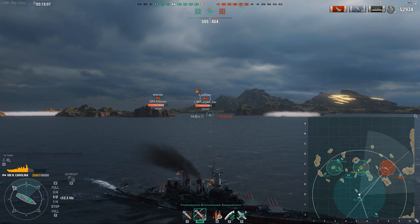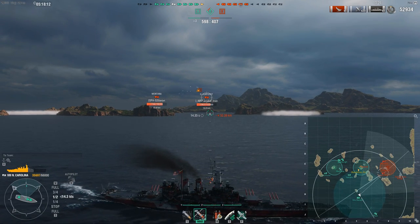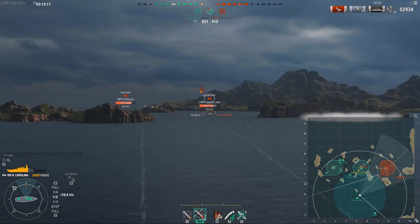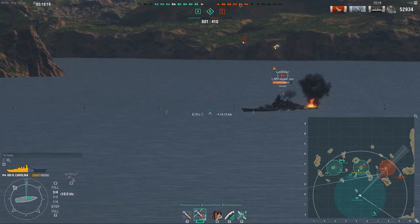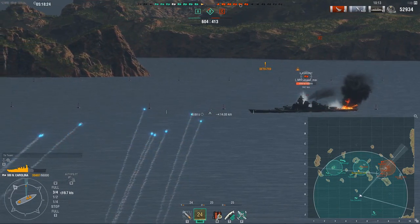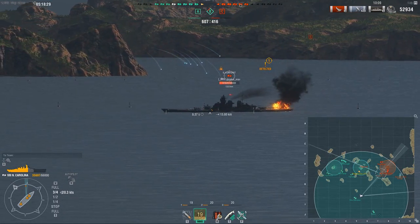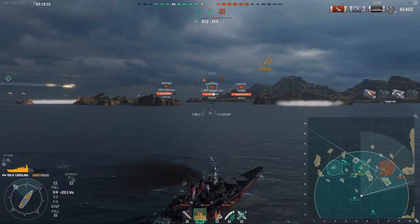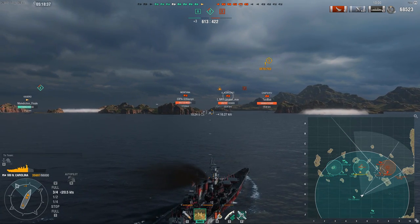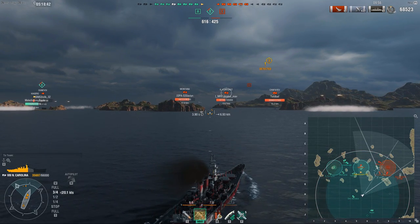I'm maintaining my angle and not shooting yet — there's no point giving away my position until the Kurfürst has turned. I'm patiently waiting for him to turn and also turning my ship around to angle. There's no longer a crossfire situation from A and C; they've all clustered into C, so I can angle against the general fleet. A 16k volley — I waited for the broadside, I shot at the broadside, I was rewarded with a lot of damage. Very very consistent and basic NC play.